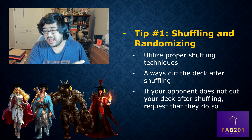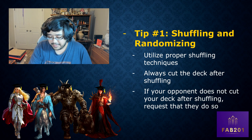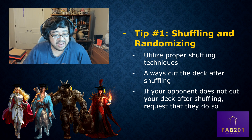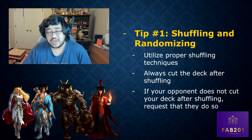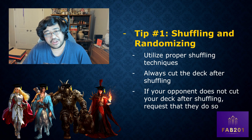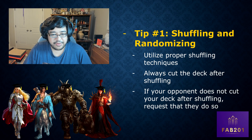After shuffling, place the cards on the play mat, square them up, give them a cut or two, and present to your opponent. Always cut the deck after shuffling so your opponent can be confident you didn't mess with their deck. Likewise, if your opponent does not cut your deck after shuffling, request that they do. If they refuse, call a judge.